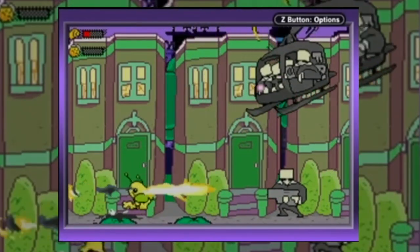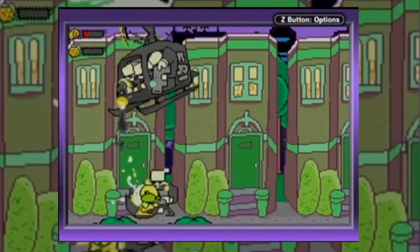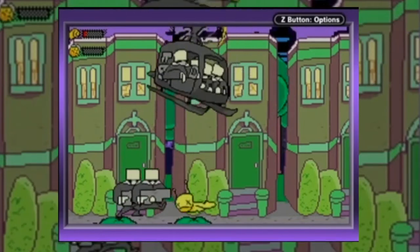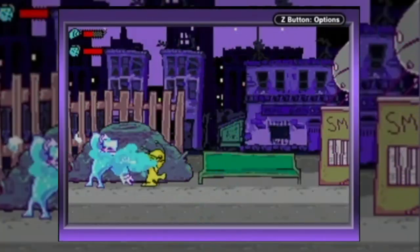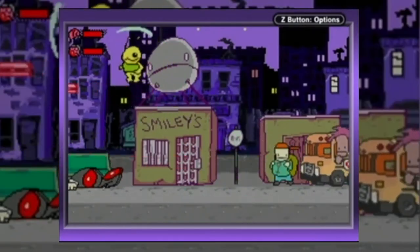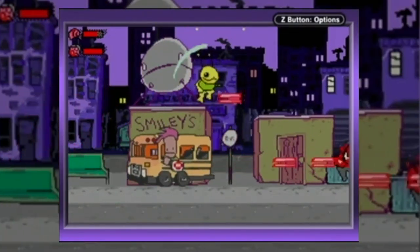This is an action run and gun shooter playing almost identical to Metal Slug. We can fire in four directions with no diagonal shooting, and pick up weapons that aren't interchangeable with limited ammo. We get access to shotguns, rocket launchers, and other guns similar to Metal Slug but with an alien twist.